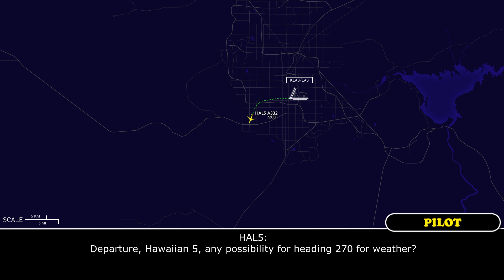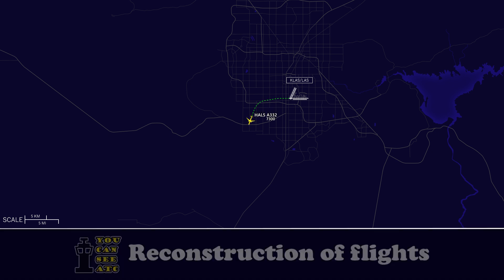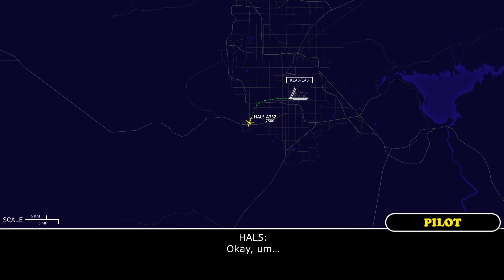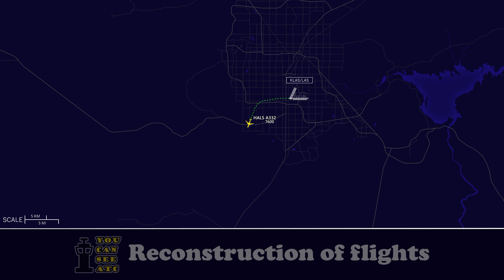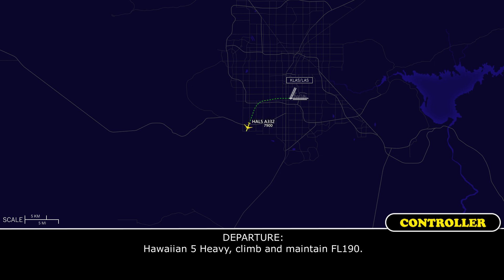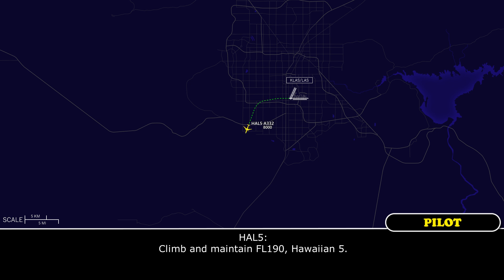Departure, Hawaiian 5 — any possibility for heading 270 for weather? I need to climb faster. I can't turn you there right now. We're leveling at 8 for the crosshair restriction, but we can continue the climb if you need. Hawaiian 5 Heavy, climb maintain flight level 190. Climb maintain flight level 190, Hawaiian 5.